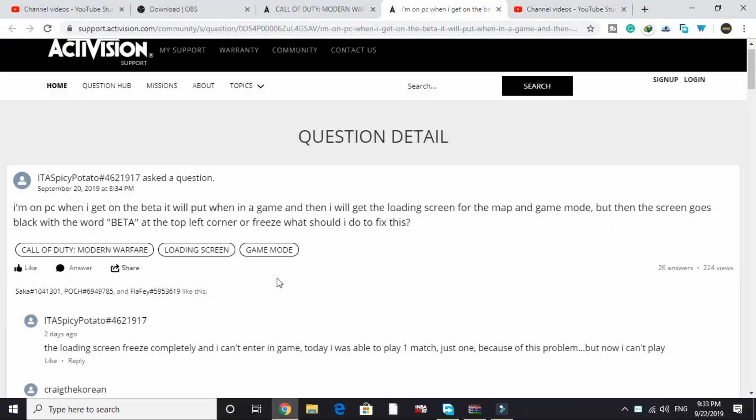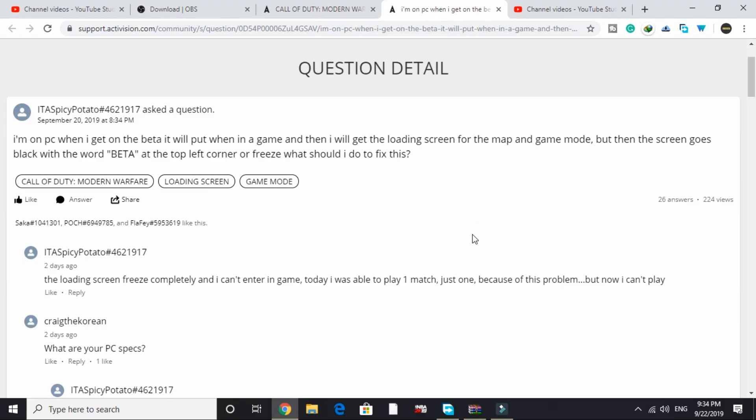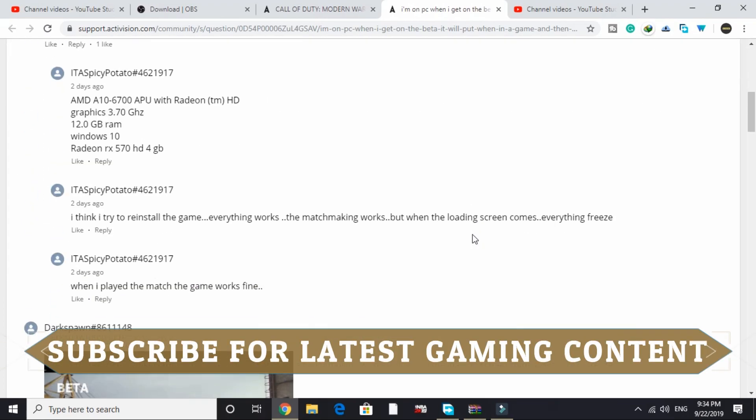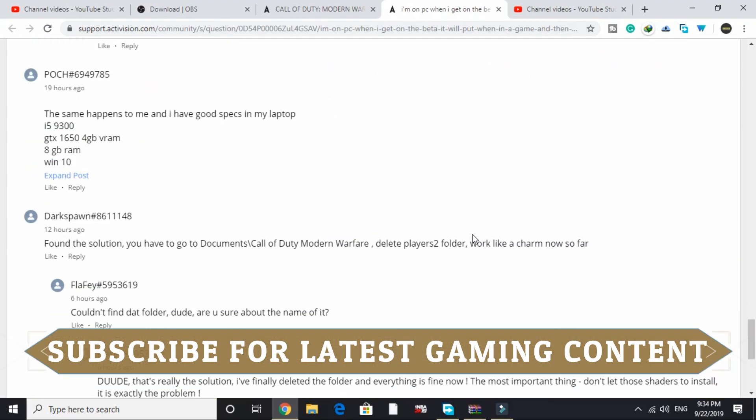So now let's get to the main point. One of the users posted on the official Activision forum that he is facing the same problem — the screen goes black with the word 'beta' at the top left corner, or it freezes. Many users agreed they were facing the same issue, but fortunately one of the users posted the solution.